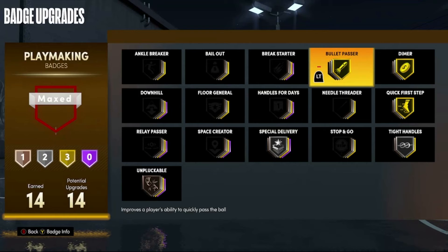For number two I have Bullet Passer. I'm really happy they added this badge because one of the things that bothered me most in 2K was how slow some of the passes were — all those slow passes would get stolen so easily. With Bullet Passer you can get the ball to your teammate faster, making it harder for your opponent to steal.